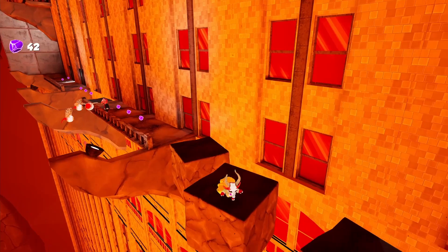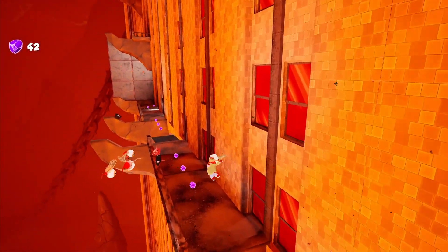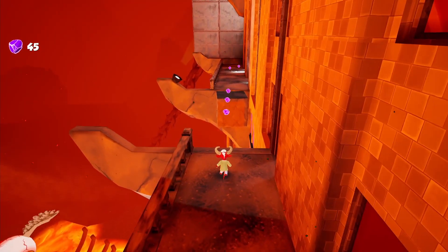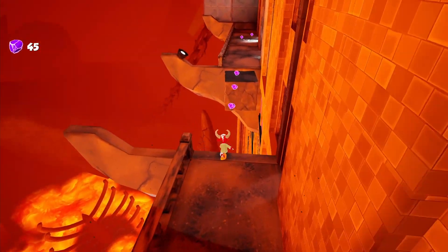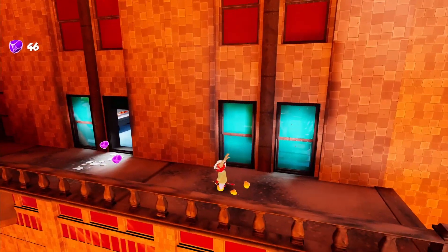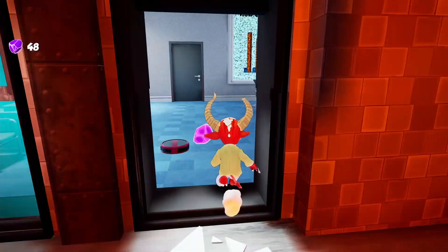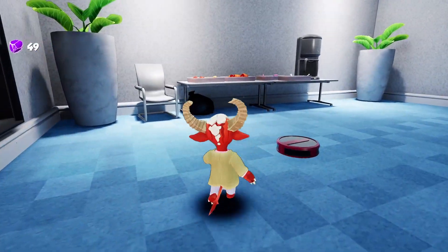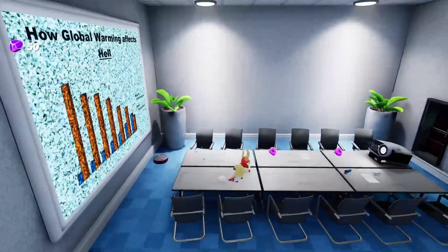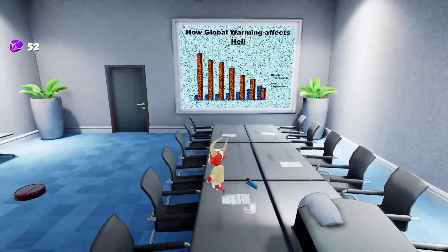There are also a few hidden areas leading to collectibles that don't provide a convenient way to return to where you were, and the easiest way to get back may be to simply fall off the ledge and respawn. In fact, in one hub world, I think there's literally not any way to get back from one of the collectibles at all, so I just jumped off the edge. It works just fine, but I do feel like this is a design flaw — though it's almost meaningless in the grand scheme of things.